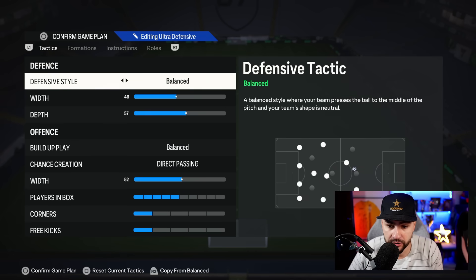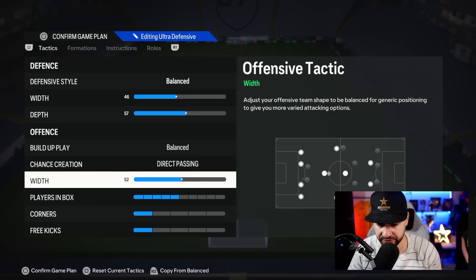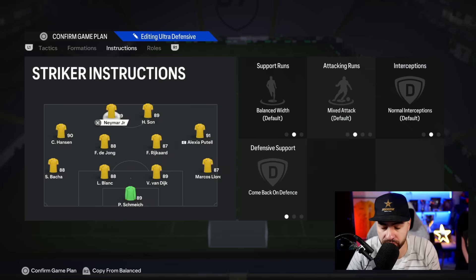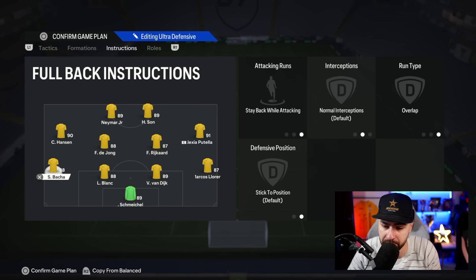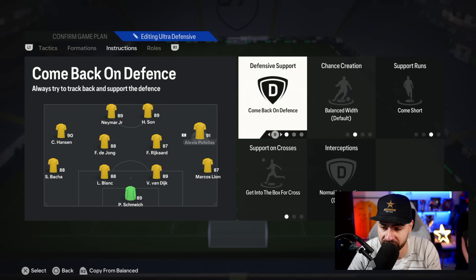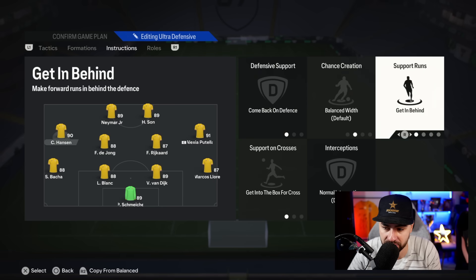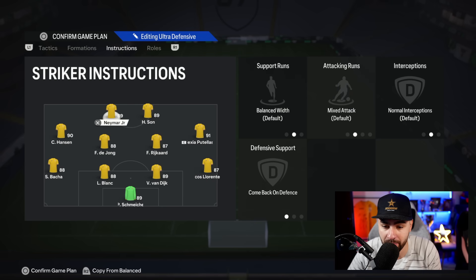Now the 4-4-2. Defensive style: balanced, depth 46 — that's 57. Balanced, direct passing at 52, width at 5. Corner kicks and free kicks at one — same rule as before: if you know corner routines with more players in the box, adjust accordingly. Marcos Llorente: stay back, overlap. Pasha: stay back, overlap. The two CMs: stay back, cover center. The right CM: come back on defense, come short, get into the box for a cross. Left CM: come back on defense, get in behind and box for a cross. The two strikers: come back on defense.